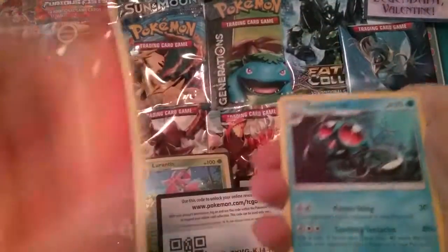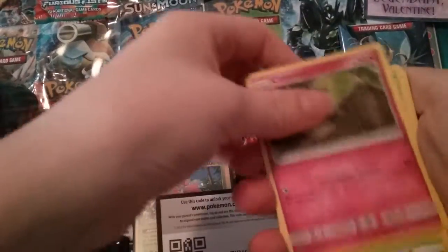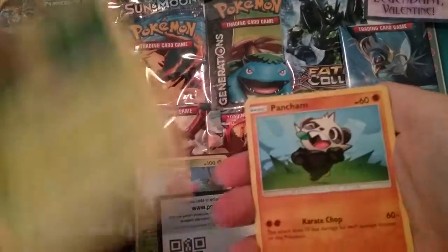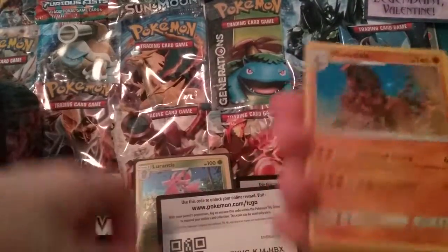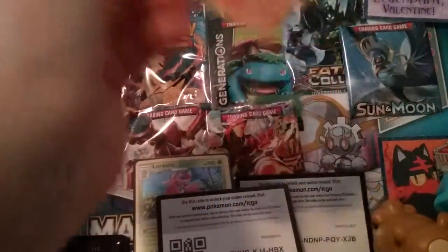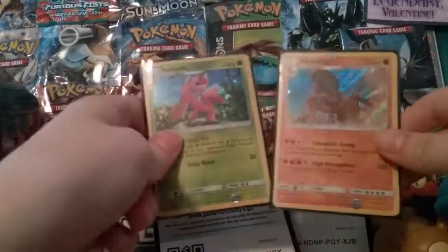Fire Energy, Tentacool, Choice Band, Alolan Marowak, Carvanha, Cottonee, Bellsprout, Pangoro having a little dance, Snorunt reverse, Litwick, and a Mudsdale holo! That's pretty awesome — put that also in a sleeve. So out of the good pulls we got a Mudsdale holo and a Lurantis promo. Pretty good! Hope you guys enjoy and I'll see you guys next time.